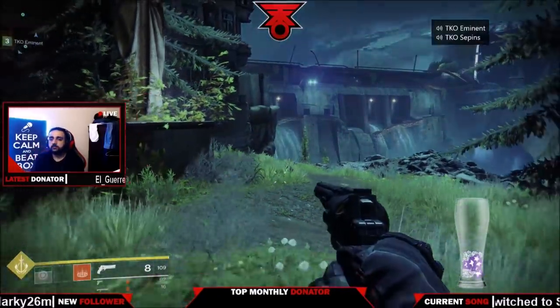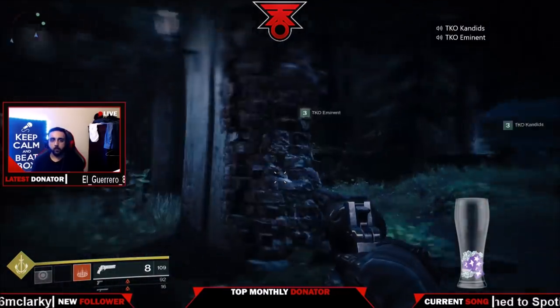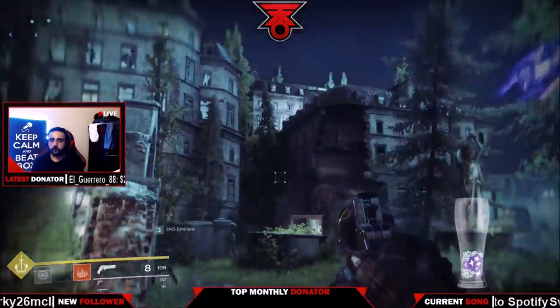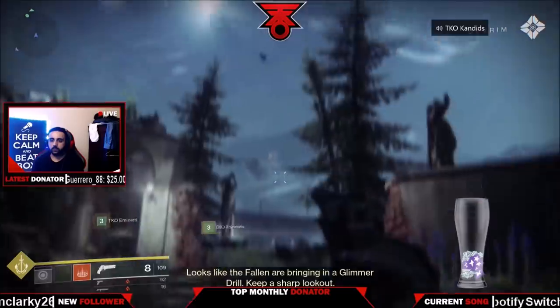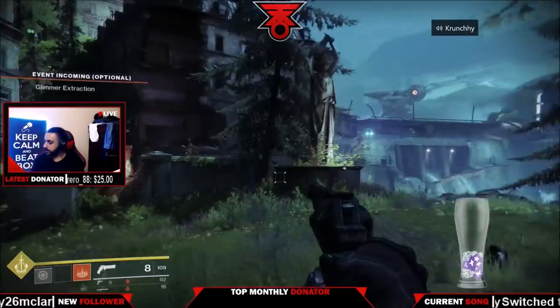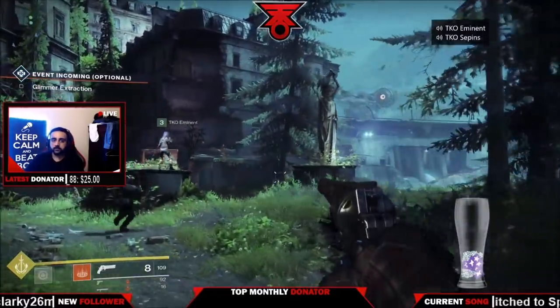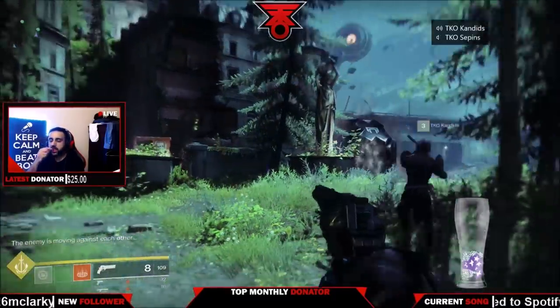I'm giving away a Confluence of Light emblem code. All you have to do is like this video and comment down below what your favorite part of Destiny 2 is so far. The winner will be DM'd. I'm also giving away another emblem code on Twitter — just follow and retweet the tweet I post.